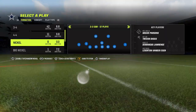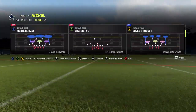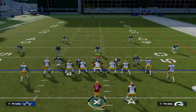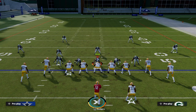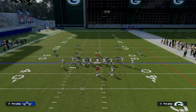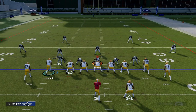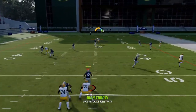We're going to come out in the Nickel 3-3 Cub and run Cover 4 Show 2. As you can see, we're already in the PA Cross play. This is without adjustments — we're just going to hike it without any adjustments and see what happens. As you can see, that happens.